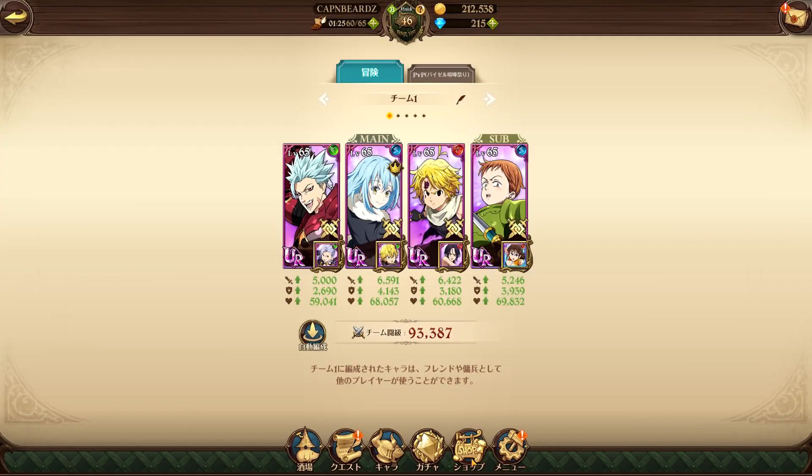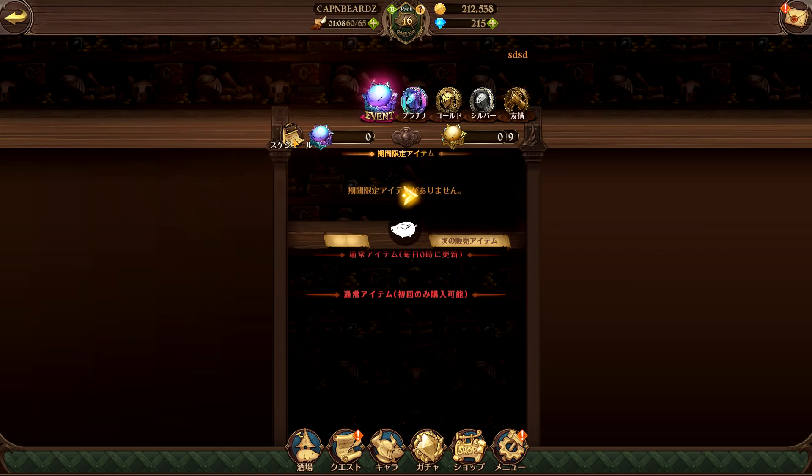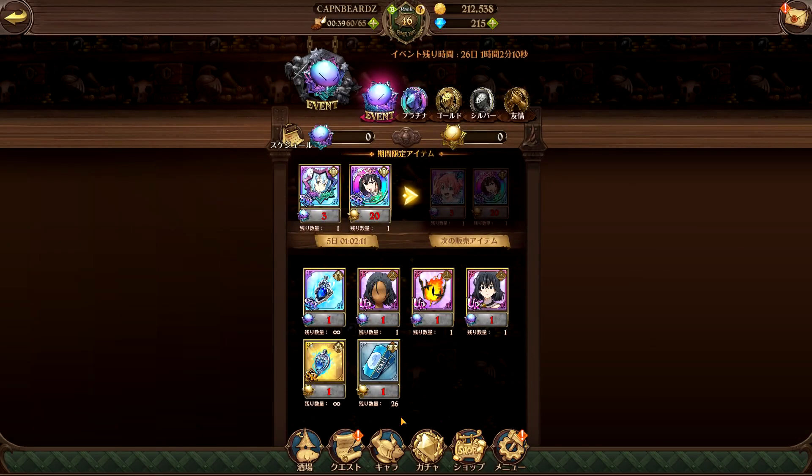There is a rumor going around that we might get another banner, and that banner might contain the two other units — her, him, and most likely SR Slime Rimuru. If that's the case and Rimuru's banner sticks around, I'd probably pull on their banner more than Rimuru's, honestly. But we'll see — we've got to test the units first. A lot of people said this Rimuru sucked, and now that I've tested him, I think he's actually really good.